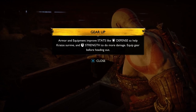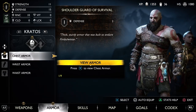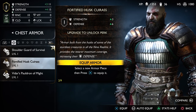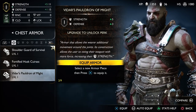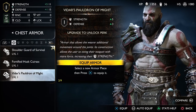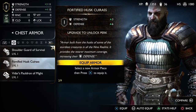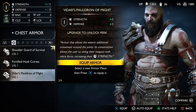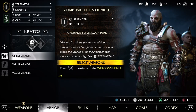Gear up. Armor and equipment improve stats like defense to help Kratos survive and strength to do more damage. Equip gear before heading out. I wonder if this is where we get our new stuff. There's a 3-6 and then a 5-3. Vitter's Pauldron of Might versus Shoulder Guard of Survival — do I want to take more hits or do I want to do more damage? I kind of want to do more damage, so let's go with this one for the strength and the defense.